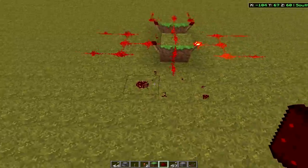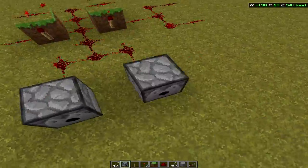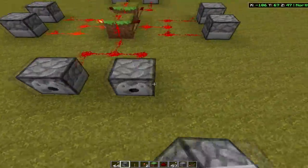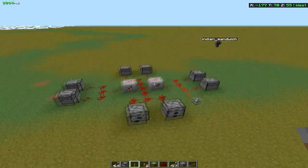And you can make this as big as you want, doesn't really matter. But as you can see, it pulses on all four areas. So what you do is you place dispensers right here, and then you can just drag this out, put a lever here to stop the pulses — so that basically stops them from shooting.